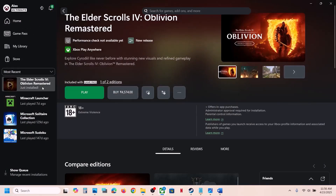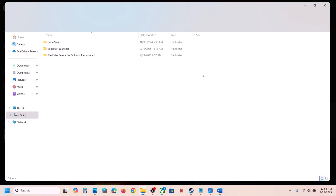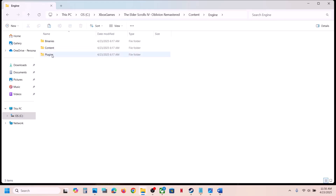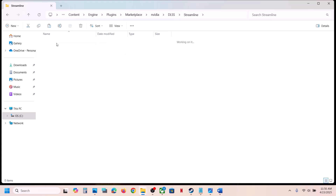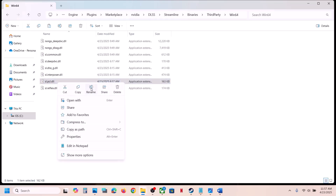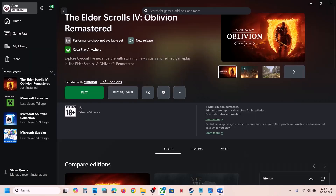If you have the game on the Xbox app or Microsoft Store, right-click on the game, go to Manage, then Files, and click the Browse option. Open the game folder, then Content, then the Engine folder, Plugins, Marketplace, NVIDIA DLSS, Streamline, Binaries, Third-Party, Win64. Do the same thing — create a backup first, then rename or delete the file. Then launch the game and check.